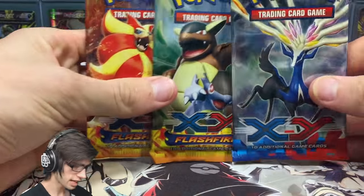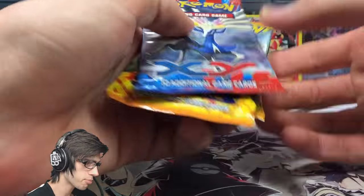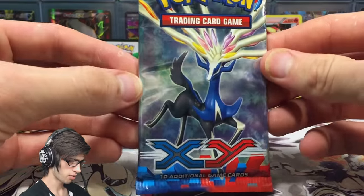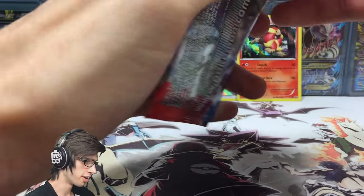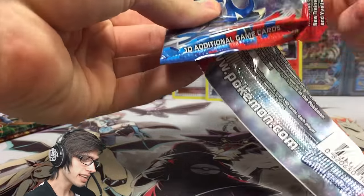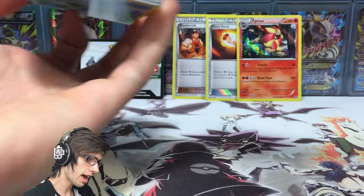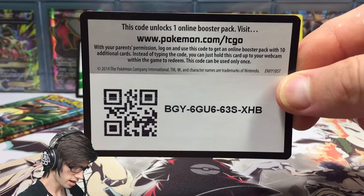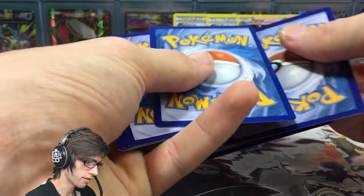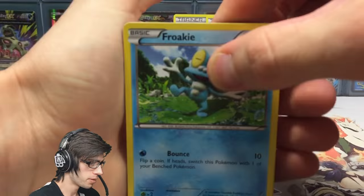And then we've got the three packs: we've got the Zonius, Mega Kangaskhan, and Pyro - we'll save Pyro for last as he is the mascot of this Pyro box. Without further ado, let's get straight into these packs and see if we can get something, because out of these older early XY openings, it was really hard to even just pull a Hollow out of these boxes, so if we get something that would be amazing.